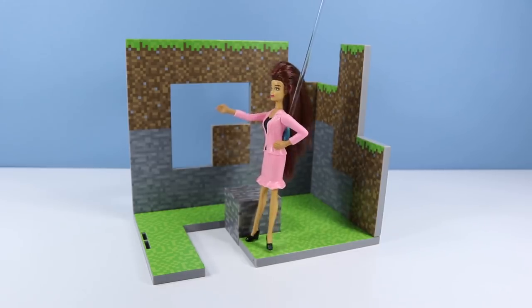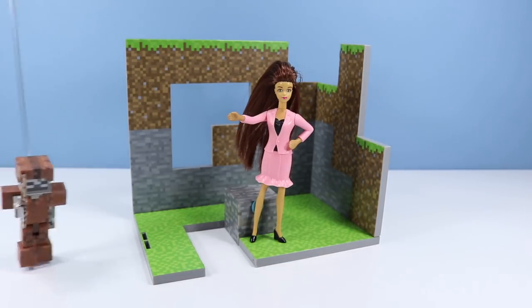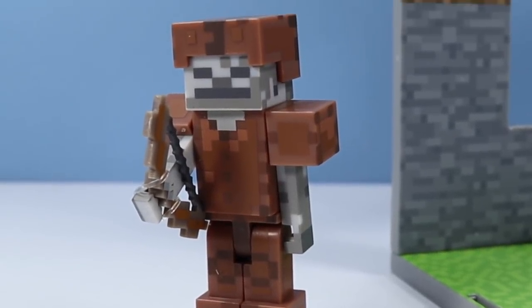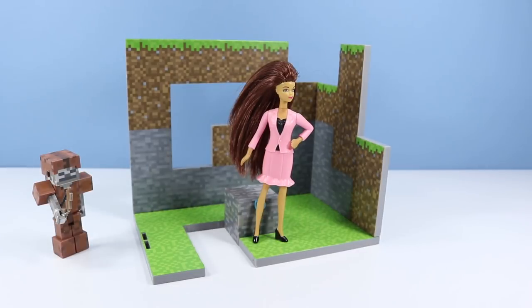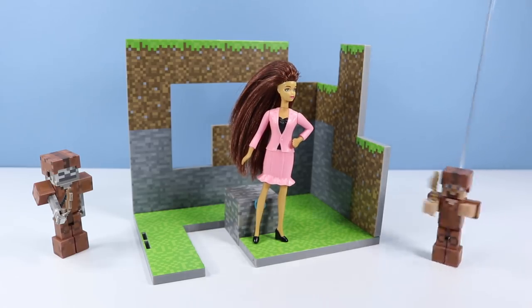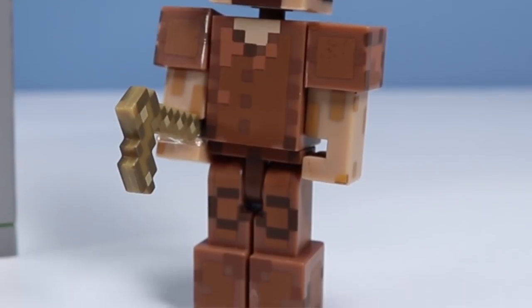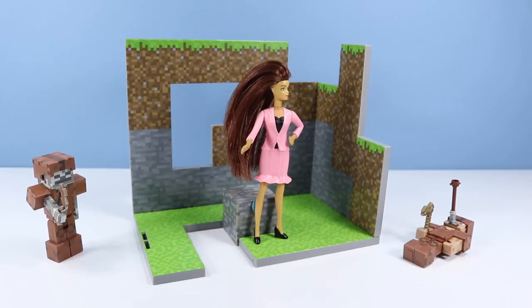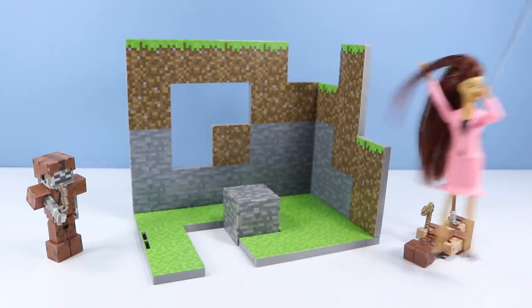Our first model comes direct from the forest: skeleton in leather armor. The rich cowhide enhances the skeleton's contours and gives him an edgy style to walk the city. Our next model is Steve, stopping by from his farmstead. Steve's plain leather dress look is all the rage from every biome — even the chickens like it. Skeleton wore it better. I have to get out of here now.